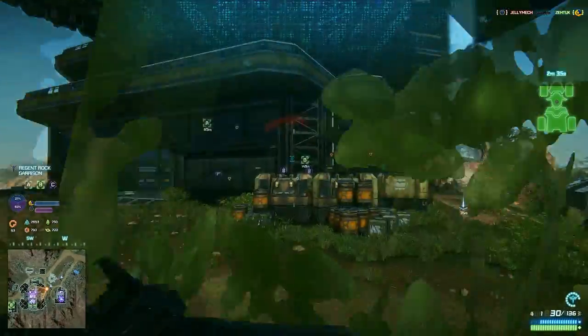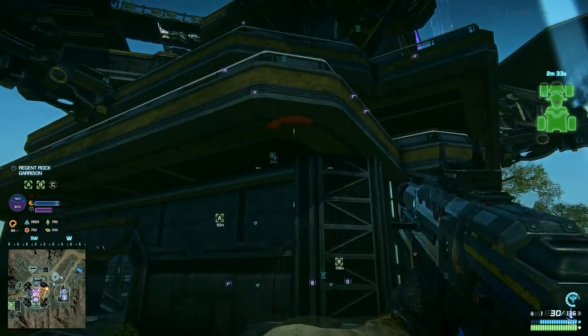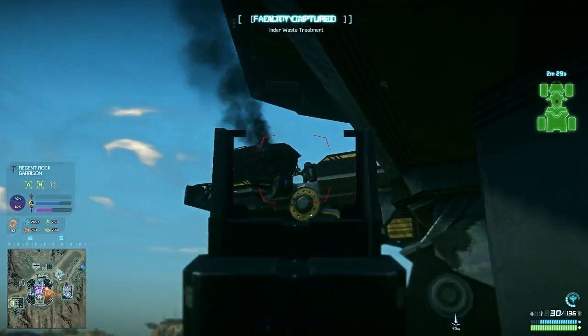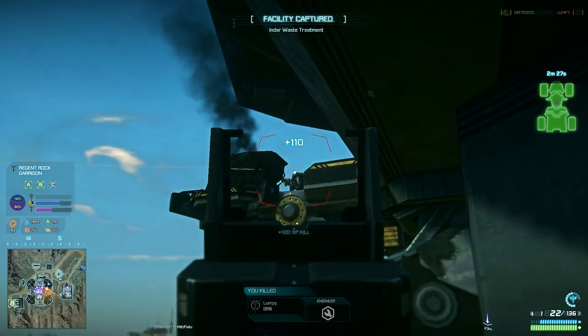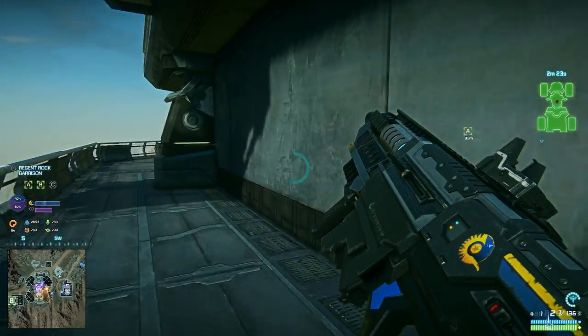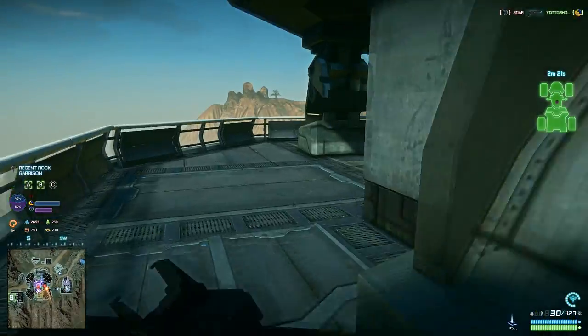Jumping up around the facilities and flanking enemies at close to medium range. There are three different factions and I'm running with the New Conglomerate here. Let's talk about the different factions and their differences because it will affect how you play your light assault class.